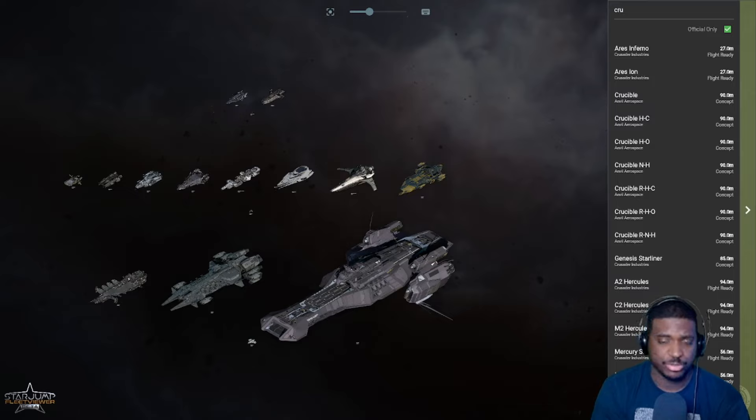At the same time, we are also hearing rumors of the Polaris moving along in its development pretty well, so a lot of people are speculating that we might get both of these massive ships by the end of this year. The Idris is technically supposed to drop with Squadron 42 - that's what CIG said in their presentation - but CIG might decide to release it sooner.